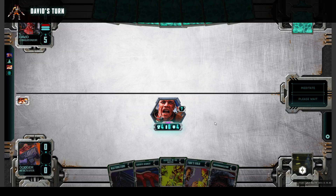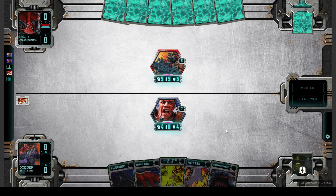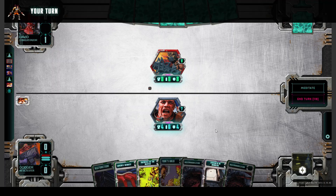Now it's David's turn. Let's see what he has. Okay, a Destroyer — that's big and evil, especially if you pump him with some symmetry cards. Like this. Okay, now it's big.